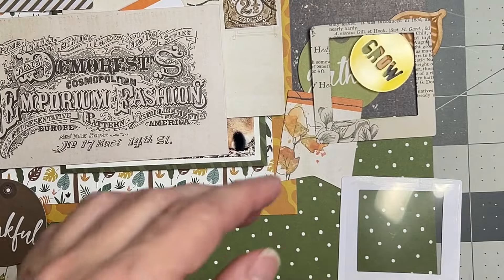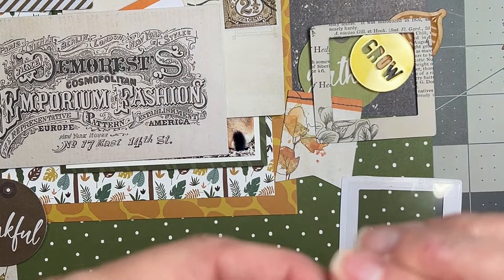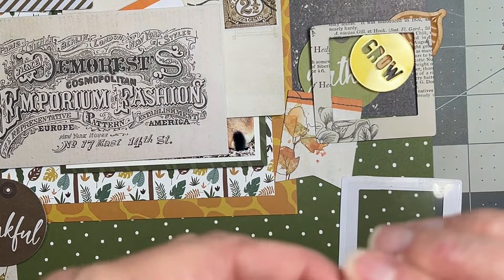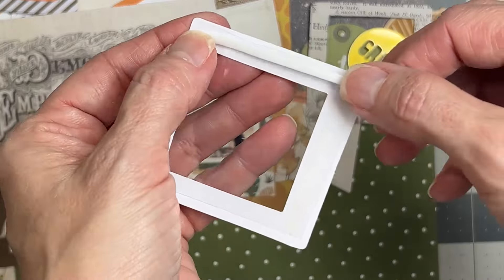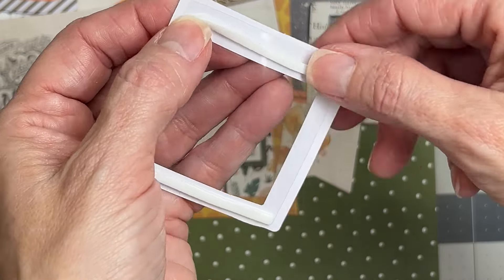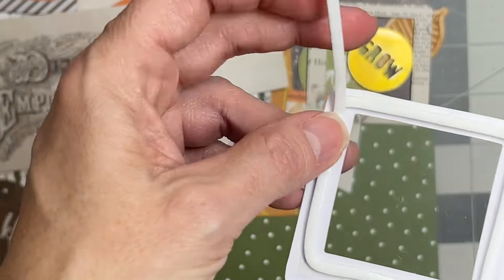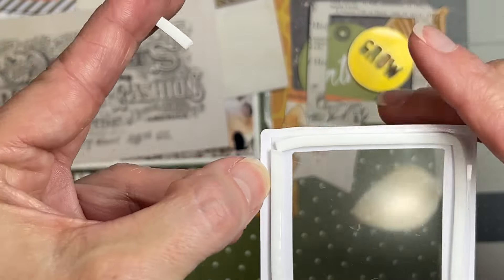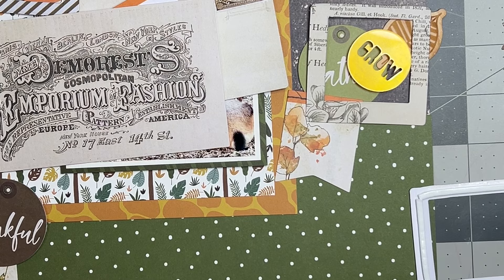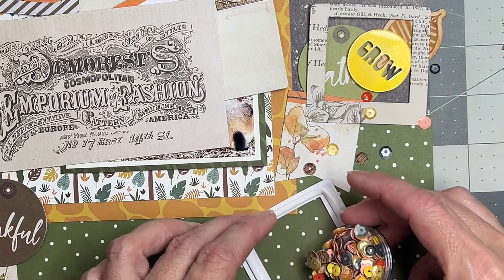Grab some foam adhesive — I've got some from Scrapbook.com as well. This is the part where it's kind of important: you want to make sure to go all the way around your opening. The reason why is if you don't, your sequins or sprinkles or whatever you have are going to spill out and you'll be so bummed. Bring your adhesive all the way to the tip — see how there's a complete seal? Then grab this sequin mix and add some sequins.